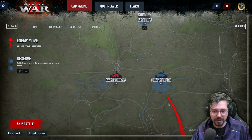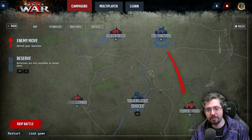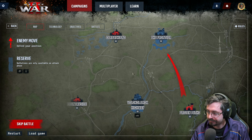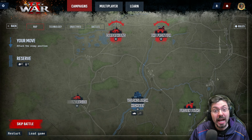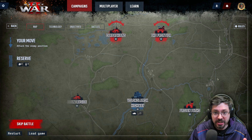Now I'm going to show what happens when the enemy attacks a point with no defending unit. I skip the battle, and the enemy is able to take that point without a contest. That's why it's so important to keep a battalion at each point the enemy can attack into.